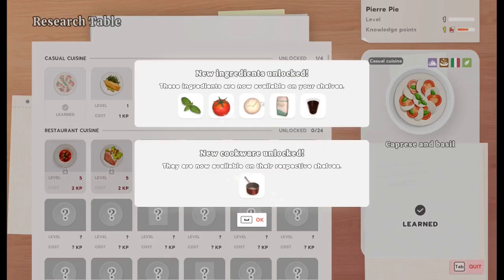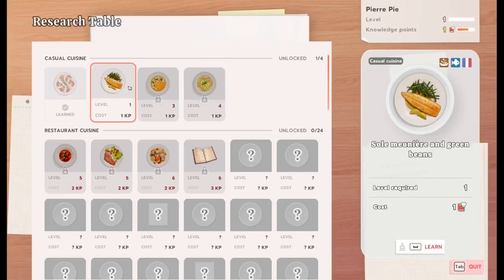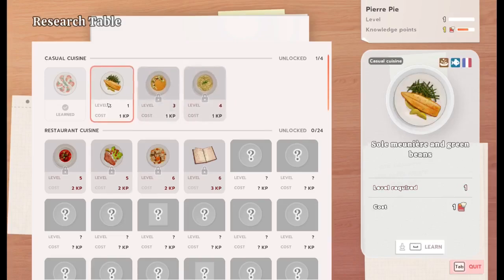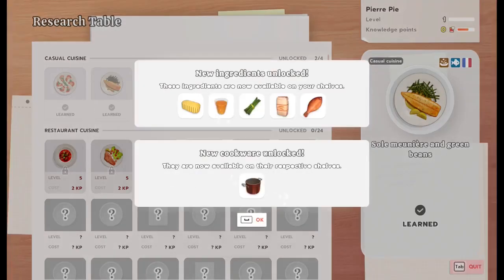New ingredients: we got basil, tomato, mozzarella, sugar, and I believe that's vinegar. New cookware are now available on their respective shelves. Orange carrot and mint consommé. And cacio et pépé. Sol meunier and green beans — the last recipe for sol meunier and green beans. These ingredients are now available on your shelves.